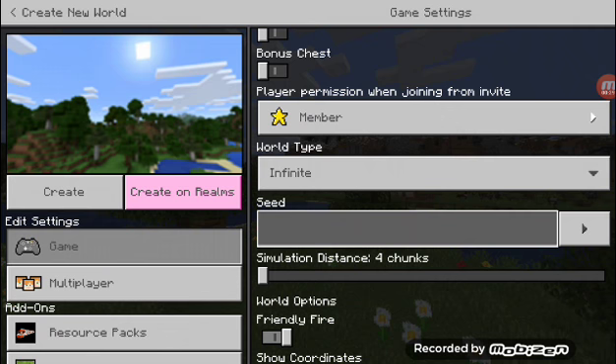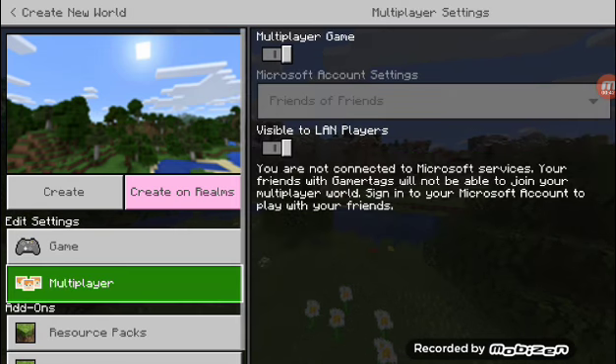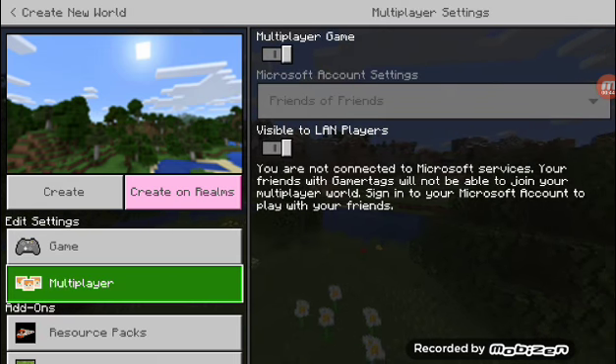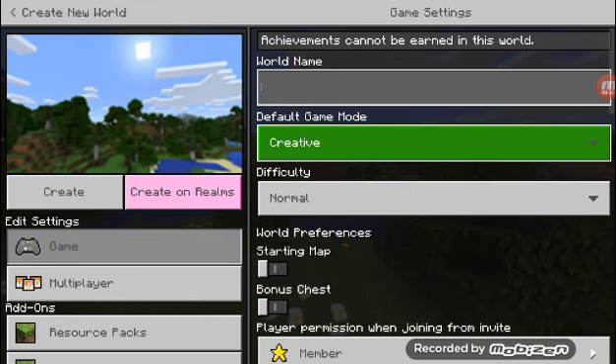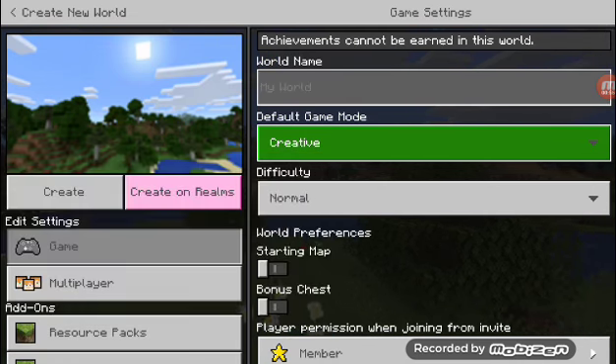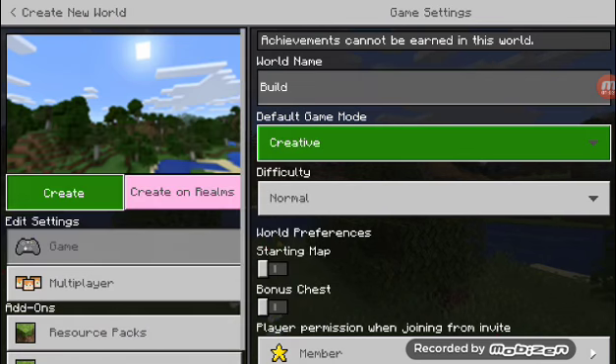So what we're gonna do is we're gonna make our own city. To do that we're gonna need a flat world. So let's just get this world type going. You might see why I uploaded that video. It's gonna be called Build. Okay, so now let's get to the tutorial here.